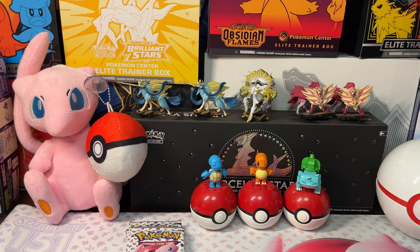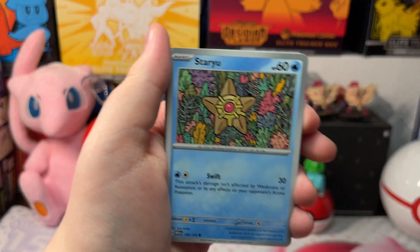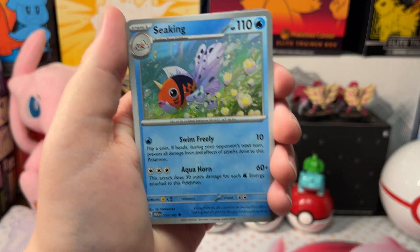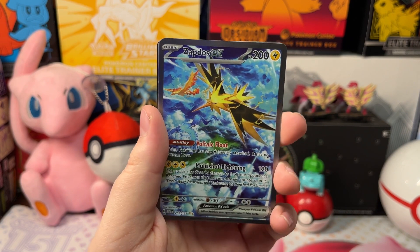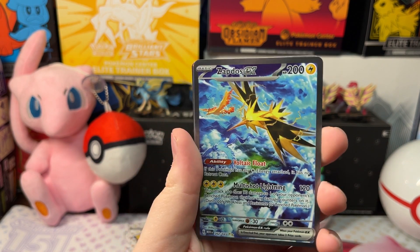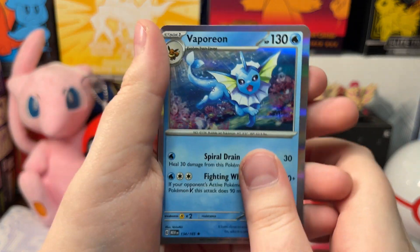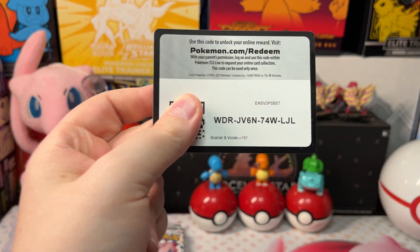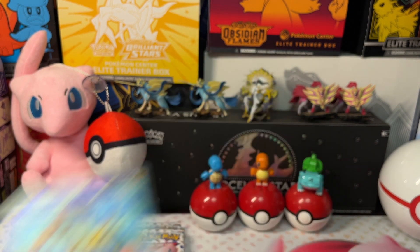Let's open up the next pack. We got a Slowpoke, Growlithe, Geodude, Staryu, Hitmonchan, Seaking, Butterfree, Oversal Charmander, and a Zapdos EX Special Illustration Rare — pretty cool! This is from the last pack of the Zapdos box. Also a Hollow Vaporeon and a Grass energy. Here's our Zapdos EX Special Illustration Rare — let's get it in the sleeve.